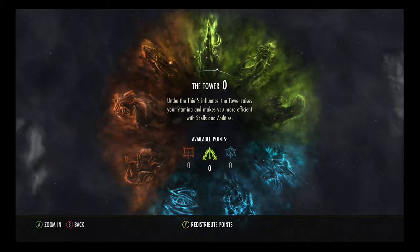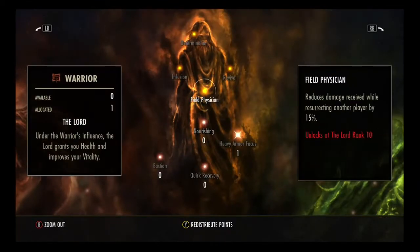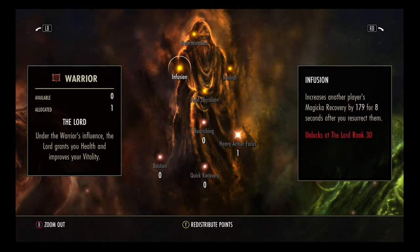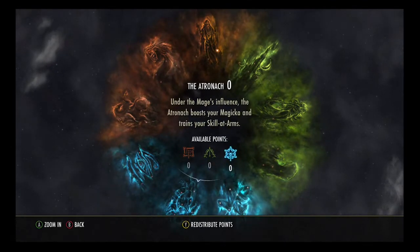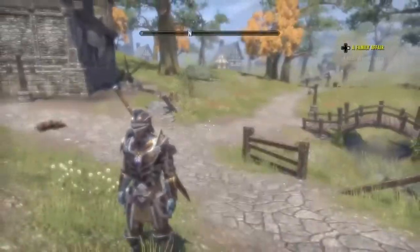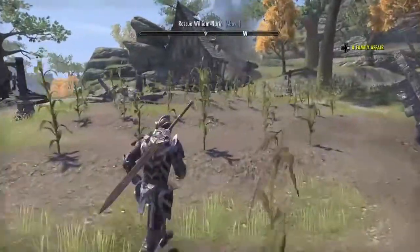You get a champion's wheel, which basically goes around clockwise. The progression system is essentially: you invest a point, and if you invest one point in a certain skill, it levels it up — one level for each point invested. It levels up whichever specific attribute, like the Lord, by one level per point invested.